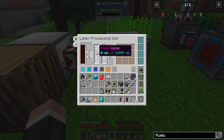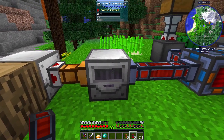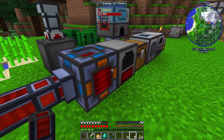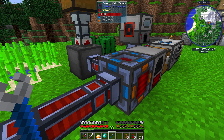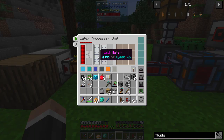It's getting all of that latex in there going straight into the unit. But you might notice it needs power and it needs water. The power side is easy. The flux duct here is on orange which means output — we need to change that to blue for input. There we go, that's now getting power. So it just needs water now.